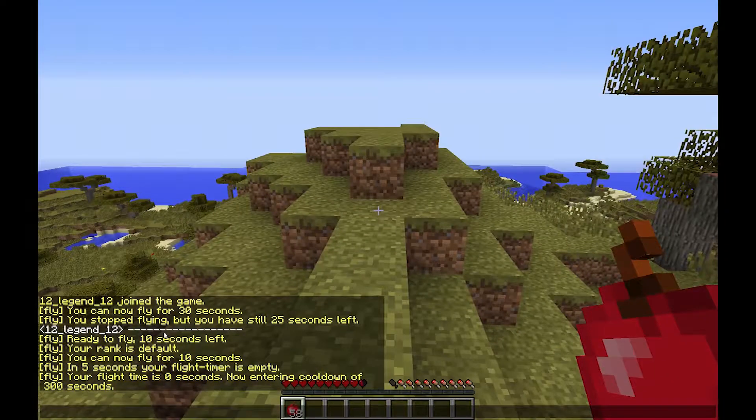You can see some things popped up. You can now fly for 10 seconds — that's when I issue /fly. And then if there are 5 seconds left, it gives you a 5-second warning that it is almost empty and that you probably should land. And if your flight time is 0 seconds, then it's entering a cooldown.